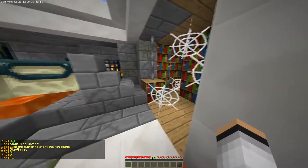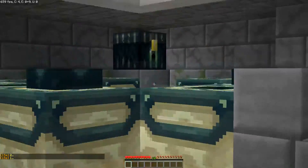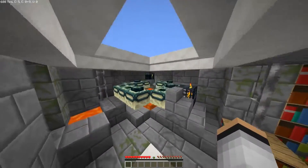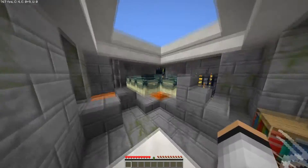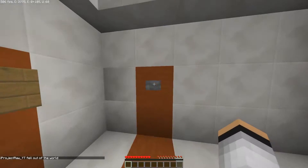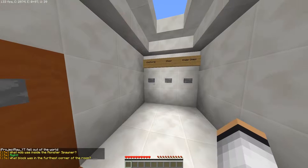Here we go, final stage! We've got four cobwebs, a skeleton spawner, an ender chest on a slab, four ender eyes, and four iron bars. I got this!